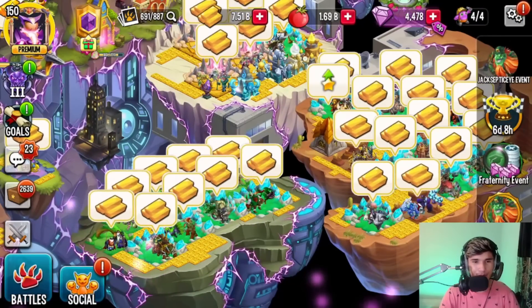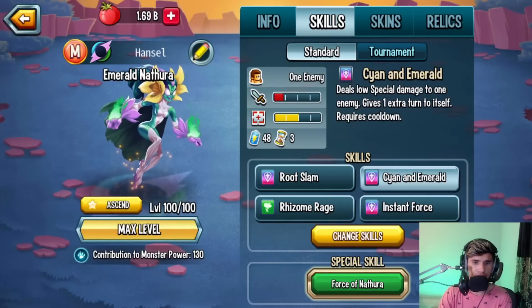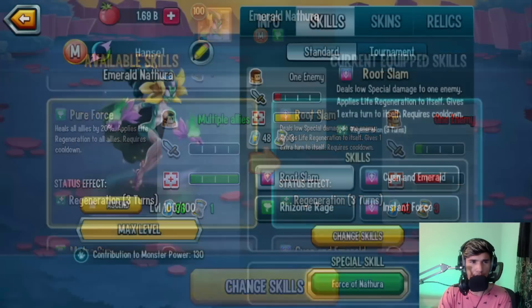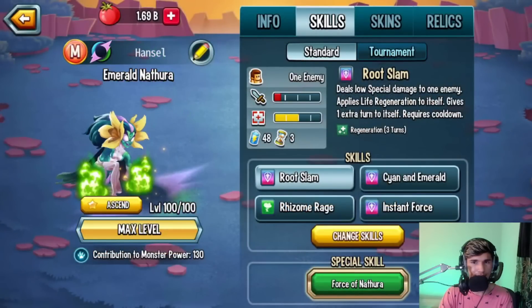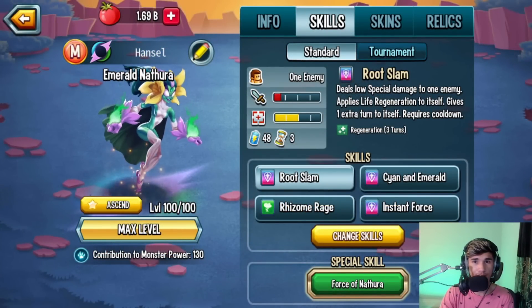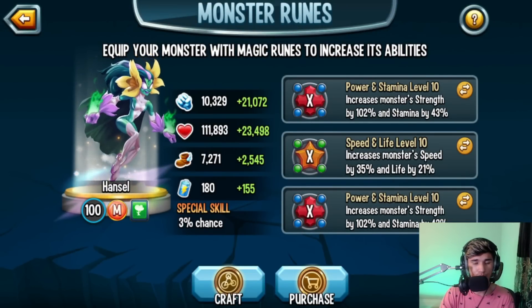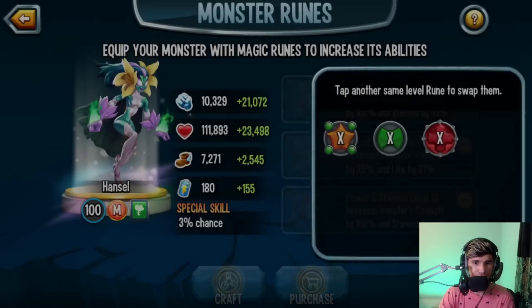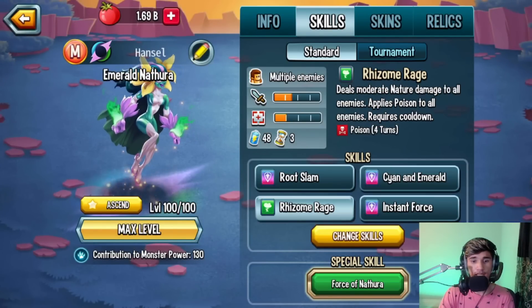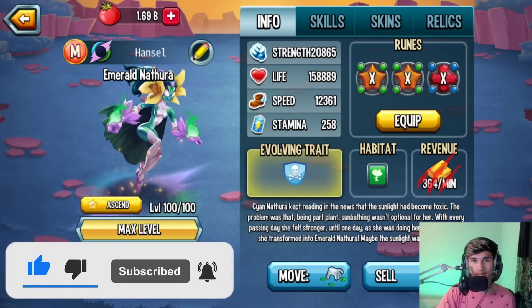Will this monster be meta? We'll have to wait and see. She does apply poison — I wish she also applied nano virus, as that would counter the one talent that gives healing, positive effect protection, and evasion. For runes, go with two speed and one strength — don't go triple strength or triple speed. Her role is an attacker so you want at least one or two strength runes. Let me know in the comments what you think about this mythic and whether you got her from the pass. Hope you enjoyed — smash like, subscribe, notifications on, and I'll see you guys in the next one.